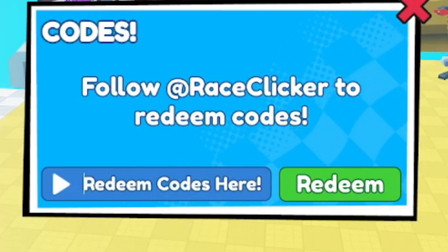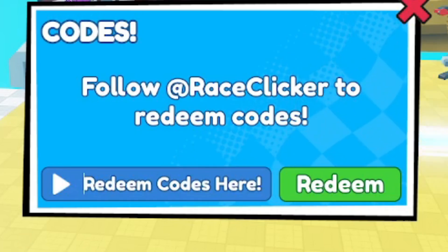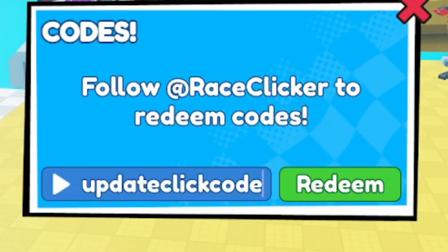Now the one you've all been waiting for — 'freepet1.' This code gives you a free pet. It's a huge, active code, so if you haven't redeemed it yet, do it right now. After the codes, I'm going to show you guys some of the best tips and tricks on how to get super fast in Race Clicker — there are systems and techniques you can use.